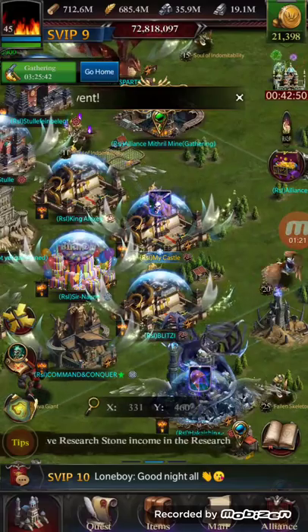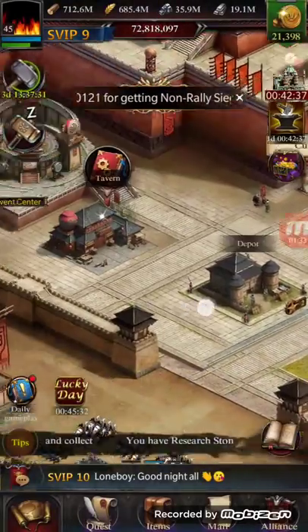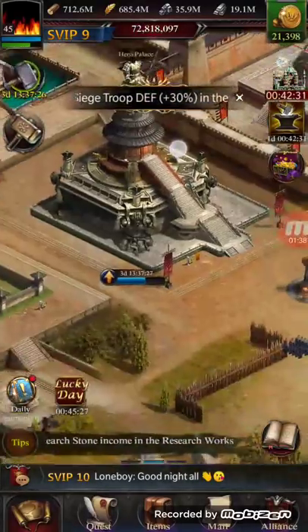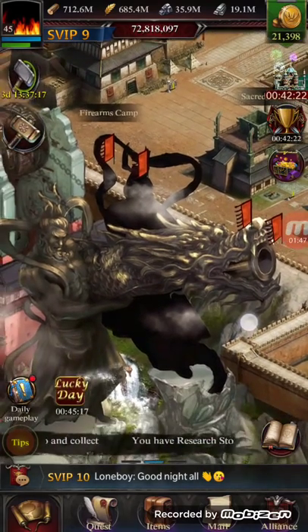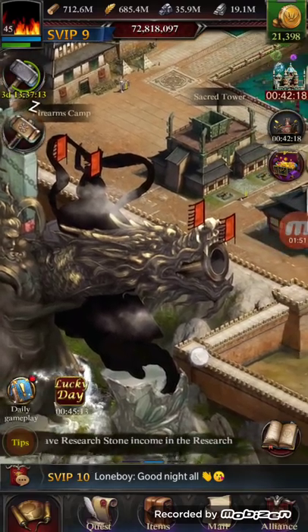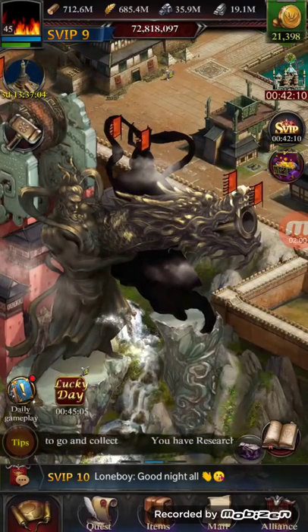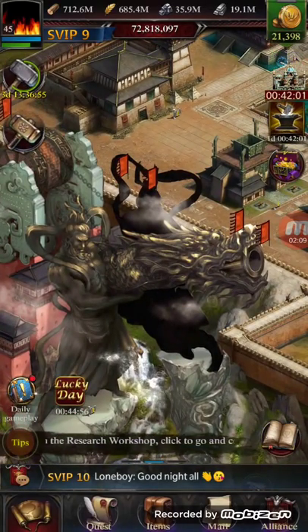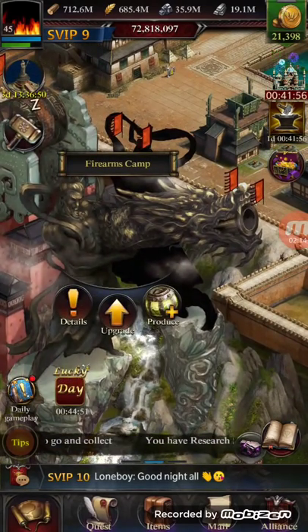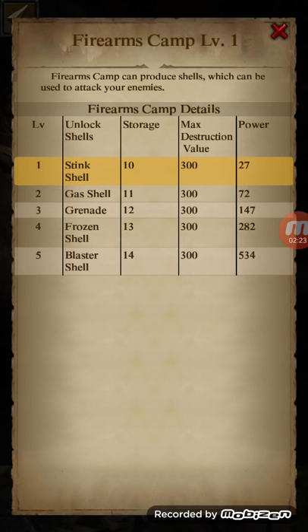Now I want to talk about a new update — a few new things. This is the Hauxi civilization, and apparently there is a new building called the Firearms Camp. It's really beautifully designed — you can see a dragon with a cannon coming out of its mouth. Each civilization will have a different design. Let's click on it and go to details to see what it offers.